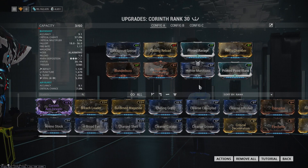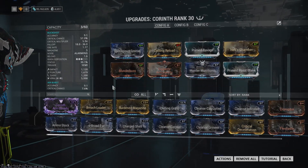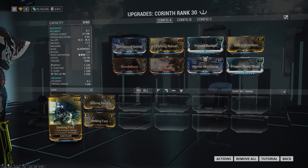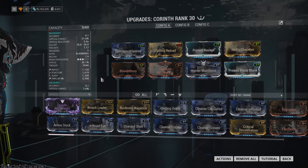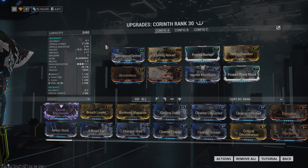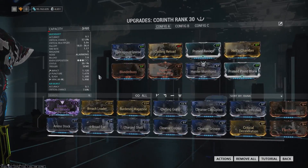I would highly advise anyone who is not planning on bringing this into sorties to run Seeking Fury instead of Hunter Munitions. Hunter Munitions is a great mod on this weapon, don't get me wrong, but if you're not in like Sortie 3 survival, you're going to get a lot more work out of Seeking Fury because the punch through on multiple enemies is so valuable — it can't be understated. Killing an entire hallway full of enemies in one shot is incredibly satisfying. Beyond that, the reload speed on this weapon is incredibly important, which is why I'm using Chilling Reload instead of the dual stat ice mod, because 40% reload speed basically completely eliminates your downtime between volleys.